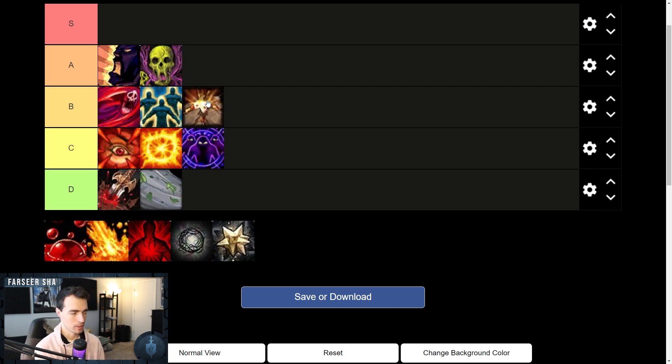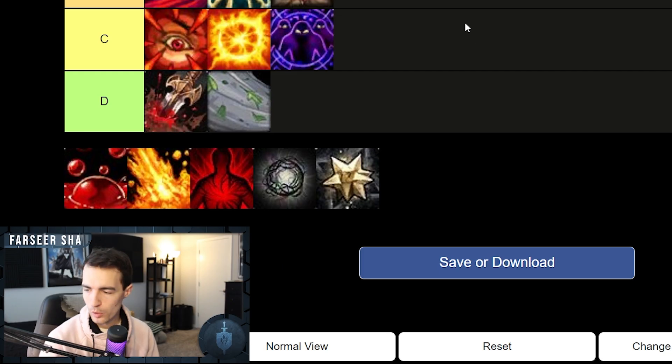They should also make the timer more consistent — it's currently on a 20-second up to 60-second interval, so you could go a full minute without seeing it or see it every 20 seconds, which introduces a bit of an RNG factor.